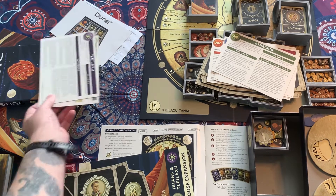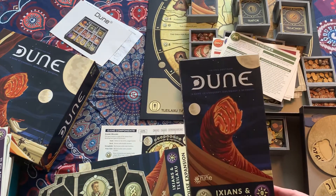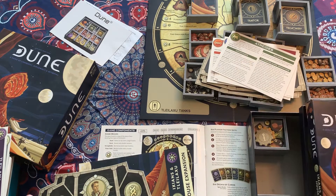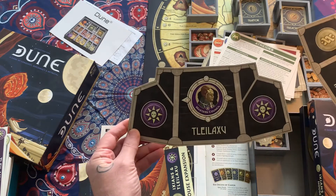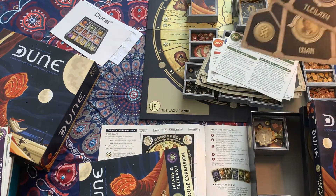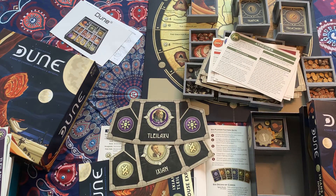With the expansion set, it just adds two more houses. These are really cool houses from the Dune series — the Ixians, who are machine-based, and the Tleilaxu, from whom the face dancers come. The addition of these two houses makes it a fully expanded Dune Gale Force 9 game. In my simulation walkthrough, I'm going to do a game with the expansion houses and all the characters, so we can go through the gameplay and setup in that set of videos.